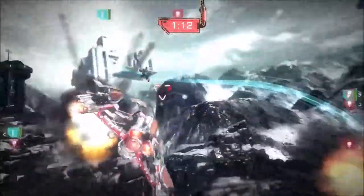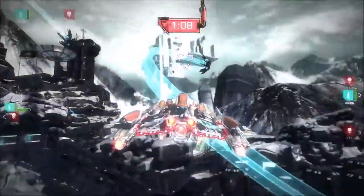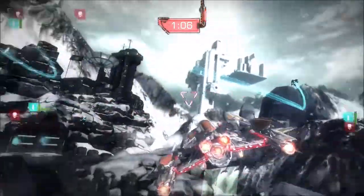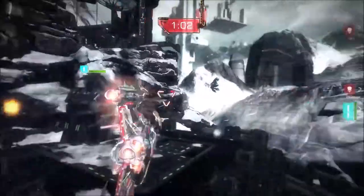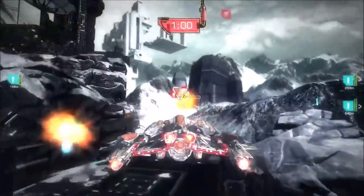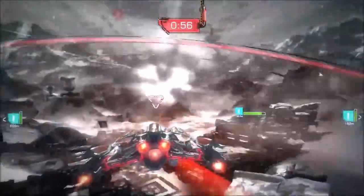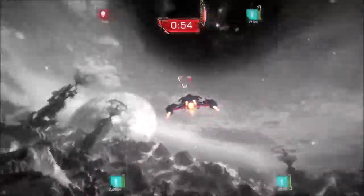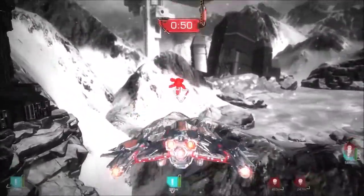We have these really huge environments and it really helps to navigate. You can see how nimble the ship is — we have it barrel rolling, doing 180s. It's really important for our game that not only you have strong offensive abilities, but really strong defensive abilities as well. We want lots of evasive maneuvers and being able to out-maneuver your opponents as opposed to just having stronger weapons.